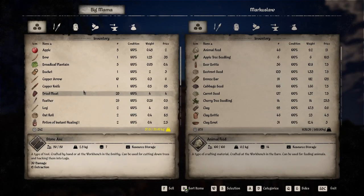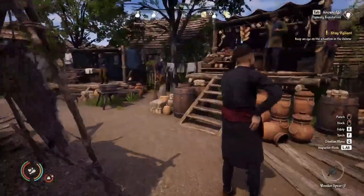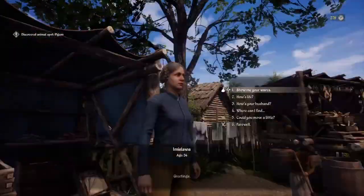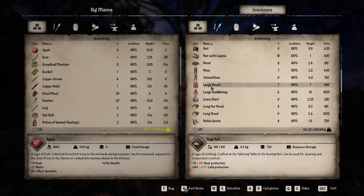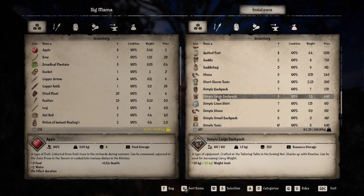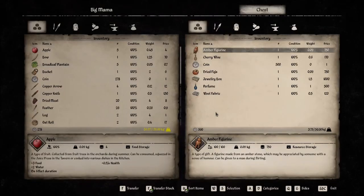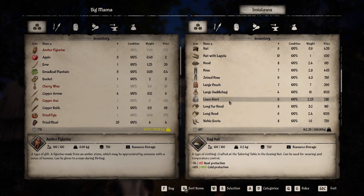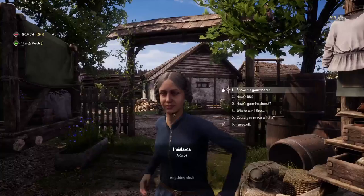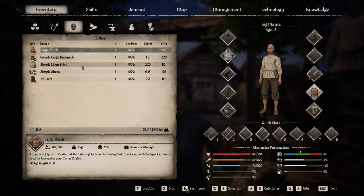I'll just talk to this fella here. We need to get enough money to buy the pouch. This lady looks like she's got a lemon — she sells all the clothes. This is what we want — that's 20 kgs, so we need to make 500. Let's start stealing. I'll take all that. We've got both our large pouch and large simple backpack, so we've got a max of 65 kgs now. Excellent, good start.